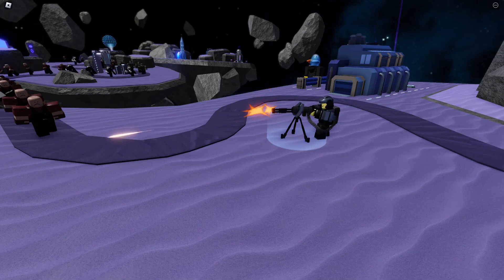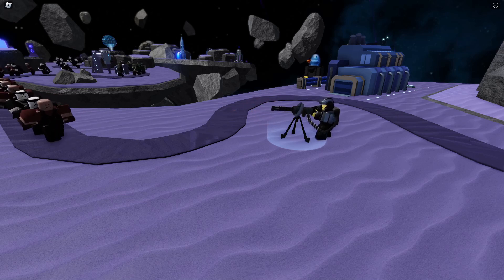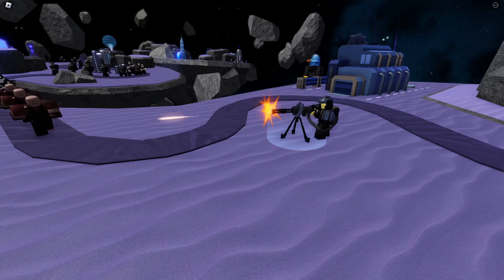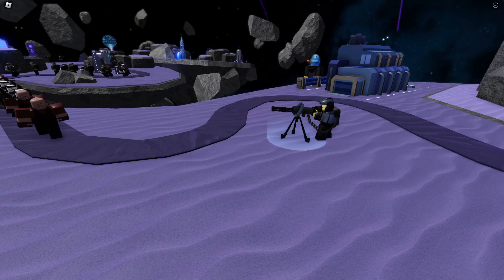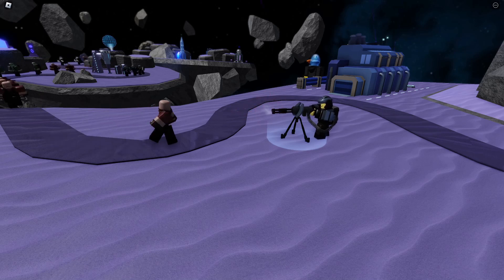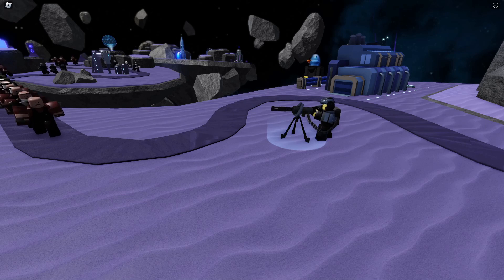Moving on to A tier, we have Vulcan. There's not a whole lot to say about Vulcans other than they do a lot of damage really quickly. Their only real flaw is the lack of flying detection and maybe the placement limit, but other than that, it's a really efficient tower. Equip it if you want to do more damage.